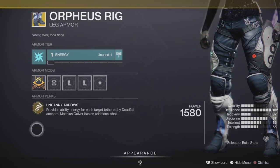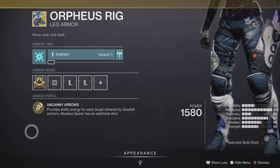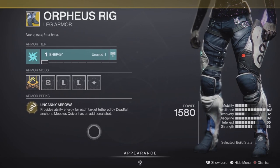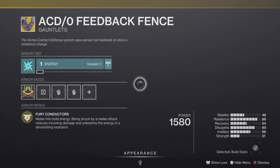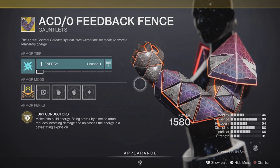Thorfeer's Rig is up next — an exotic for the Hunter class. It comes with the intrinsic perk called Uncanny Arrows, which is excellent in both PvE and PvP. We also have the ACD/0 Feedback Fence, an exotic for the Titan class.